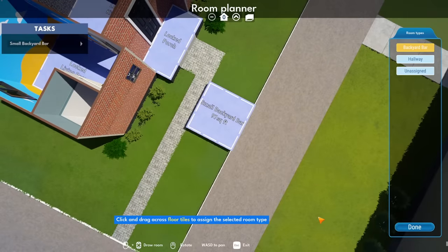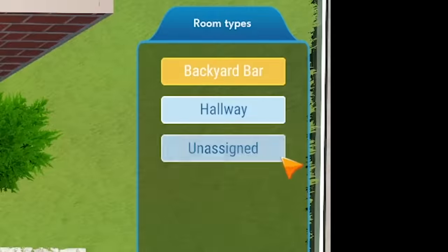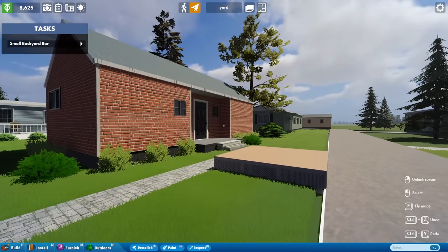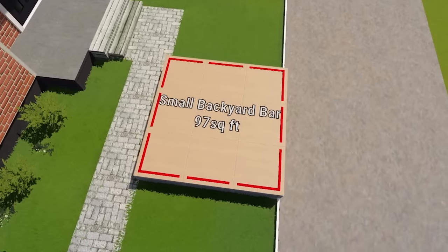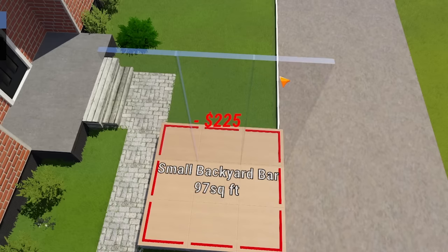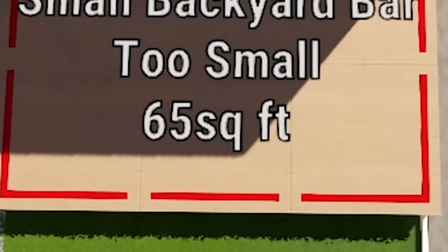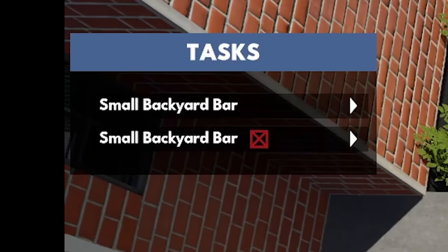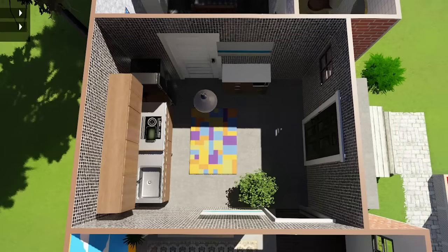I immediately had a thought: at this point, what's stopping us from doing stuff inside the house? That's when I saw everything is locked — the game doesn't want to let us switch to unassigned and unassign the kitchen. We're supposed to be building a backyard bar. But then I figured out something else: if we take our little square of backyard bar and decide to build some walls for it, drawing a wall straight across reassigns stuff. Now it says it's too small at only 65 square feet, and we have a second backyard bar — also too small. It even shows two backyard bars in the tasks. Would that work on a locked space too? Well, let's find out.